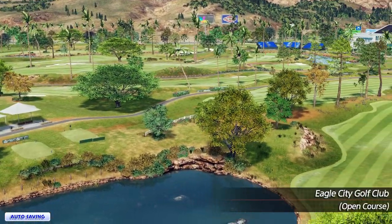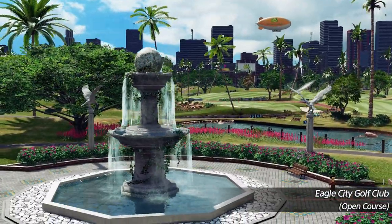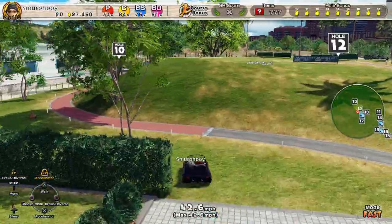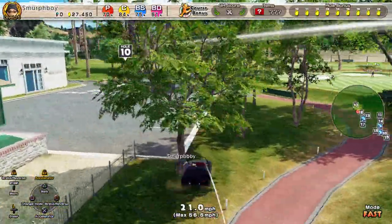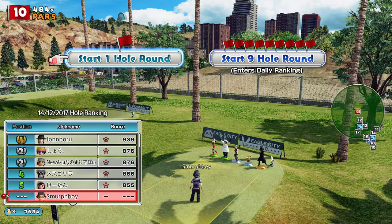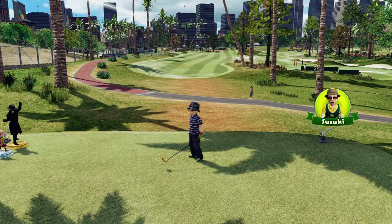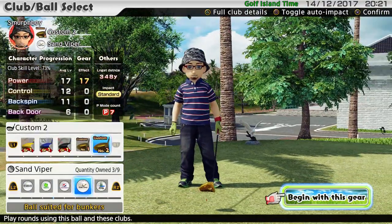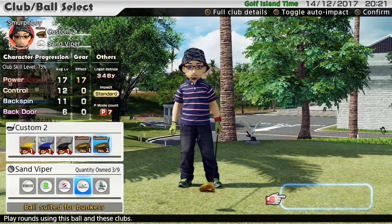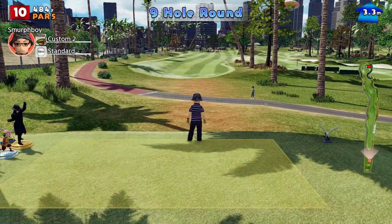Welcome back everybody. A bit of Everybody's Golf on PlayStation 4, playing Eagle City — the Inward 9 on the old open online mode. No particular agenda today, just 9 holes of golf in the sunshine. They've been giving away 10 gems every now and again, so I've just powered up my second set of custom clubs, which are now level 17 for power, which frankly is ridiculous. I don't need a special ball for this — let's see how far these things hit.